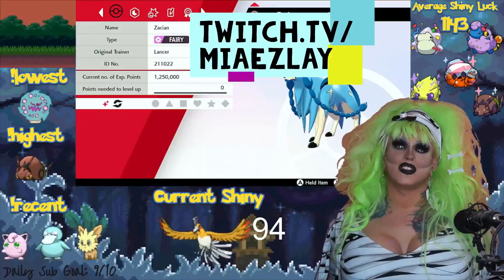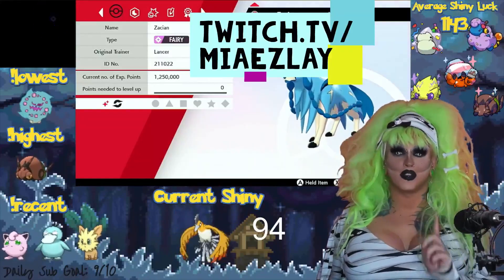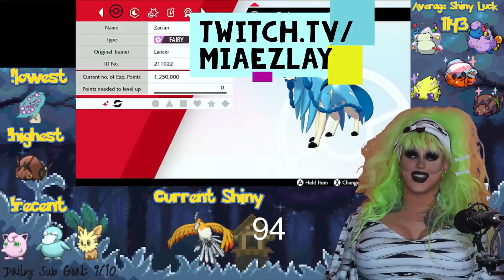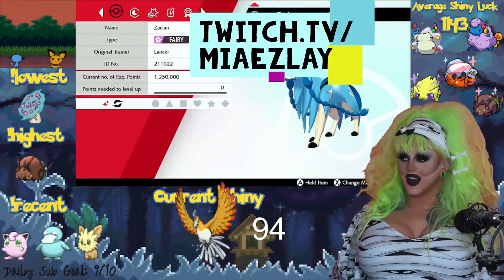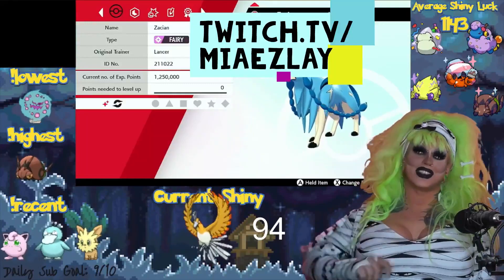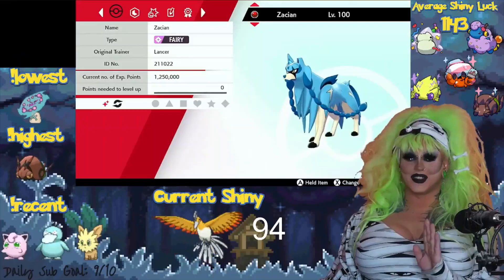Ladies and gentlemen, everyone between every gender — on October 22nd for Zacian, and November 12th for Zamacenta, go get your Shiny Zacian and Zamacenta. Thank you so much for watching the video. Please leave a like and comment what you would name your Zacian — because obviously the Pokemon company hates me and will not let me name this thing Boo Berry, because it's so cute.